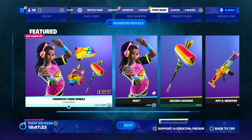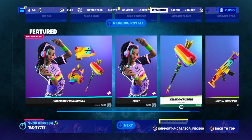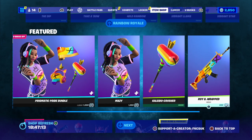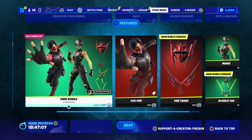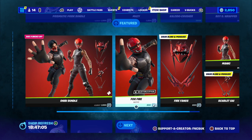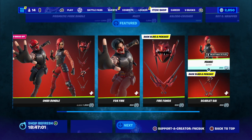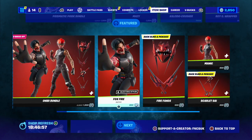You've got the featured tab - the Prismatic Pride bundle is 1,000 V-Bucks. Maize is 1,200; I own the pickaxe so I've got it for 1,000 V-Bucks and the wrap is only 300 V-Bucks. You've got the Obi bundle back for 1,900; Firefox Fang scalp pickaxe is 600; Manic is 800; Fang things are 600 and Fox is 800.